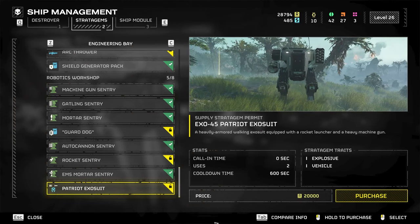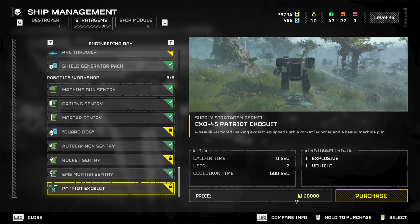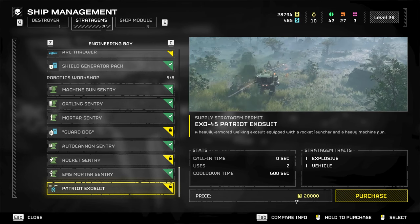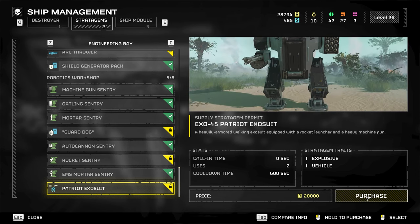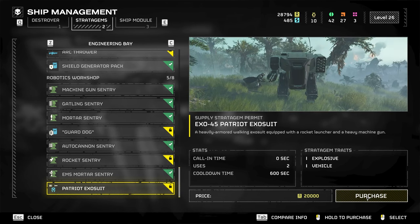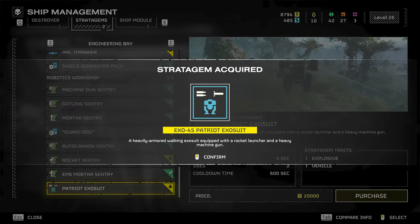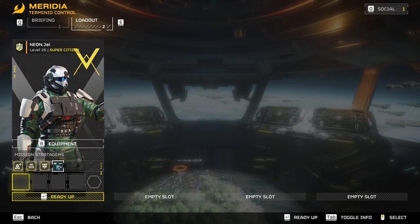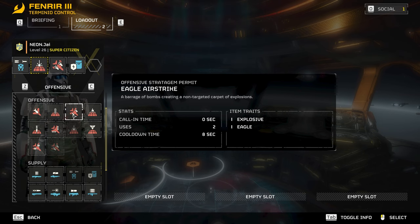It is currently available to be unlocked for 20,000 requisition slips — not cheap. In fact, it is probably the most expensive stratagem in there. I don't know at what level you have to be, but the game will tell you if it's not available to unlock. But there is good news: you do not have to unlock it in order to use it, because it is showing up as a mission stratagem. You should be able to call one. I haven't tried that because I bought it right away.